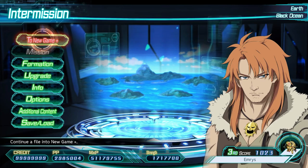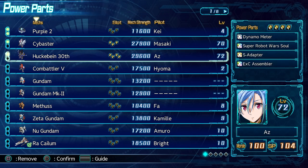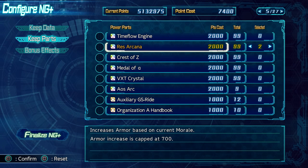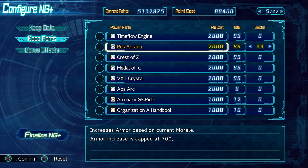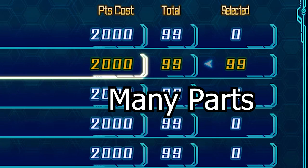While these systems are now mainstays in the series, Super Robot Wars 30 pushed the power parts to allow for some pretty crazy combinations. To further contribute to the extremely powerful part additions, the game allows you to carry over as many items as you want as long as you have the points to do so. This makes for some interesting and downright broken New Game Plus runs.